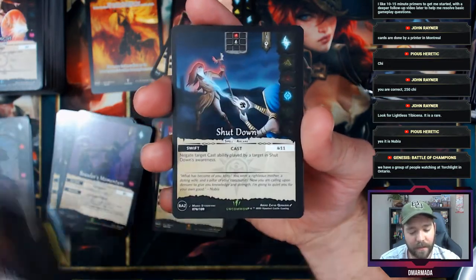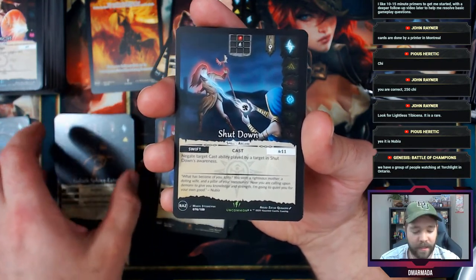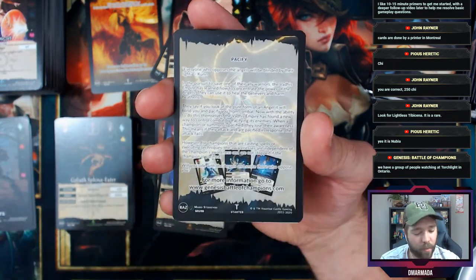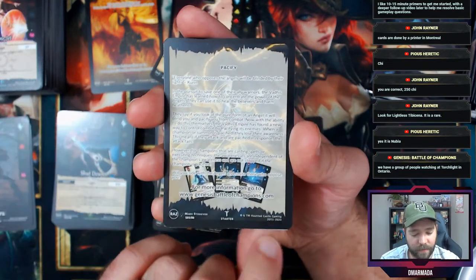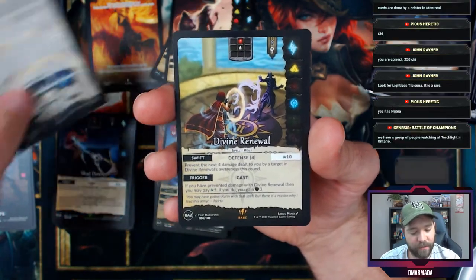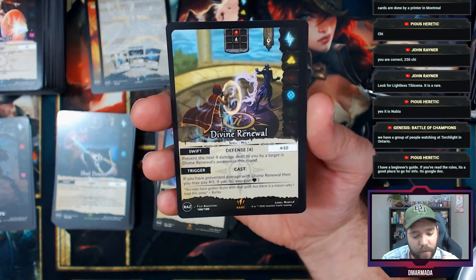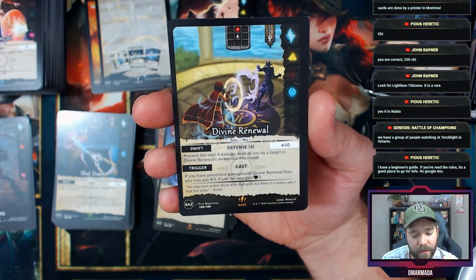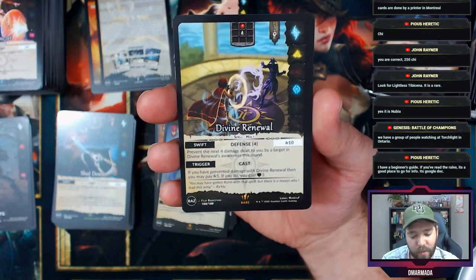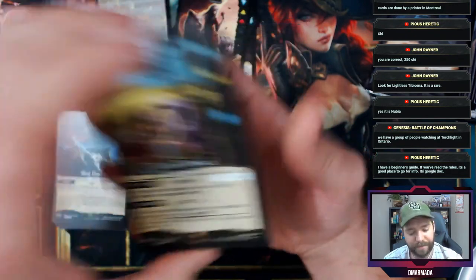Brawler's Momentum and another Sphinx Eater, followed by Shut Down. Divine Renewal — oh, I like that! It's a holy spell. Defense four: prevent the next four damage dealt to you by a target in its awareness this round. If you prevented damage with Divine Renewal, you may pay five and gain three. That's interesting.